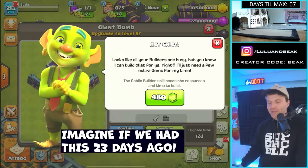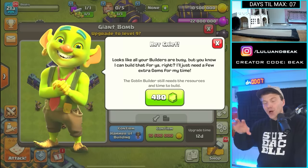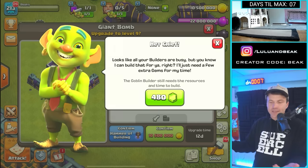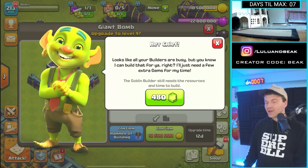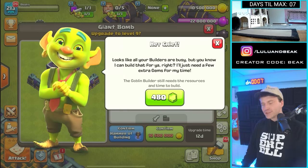Really though, guys, this is only going to be useful in extreme situations. You can see this costs gems — so for the average person, if this isn't going to make sense for them. 480 gems to do a bomb — that's a 10-day, 12-day upgrade. That's not really worth it. Save those gems for boosting.